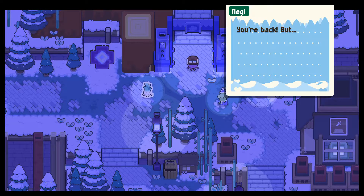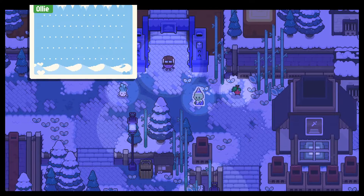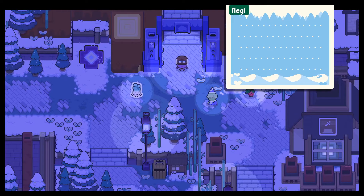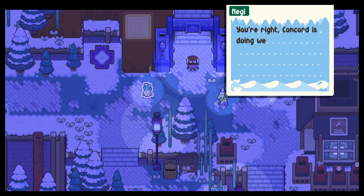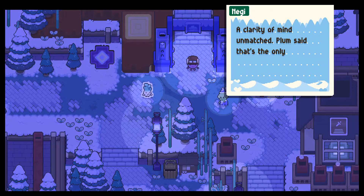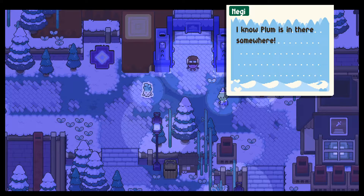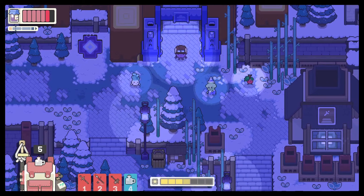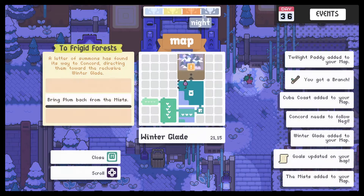You're back but no Plum. They look okay, Negi — the frost hasn't touched them. You're right, Concord is doing well so far. If you can get in and out then it means the mists accept you. A clarity of mind unmatched — Plum said that's the only way one can walk the forest. I know Plum is in there somewhere, guardian Concord. You've got to find them. Please get back into the mists — I'm sure another trip will see you closer to Plum. Now. Okay.